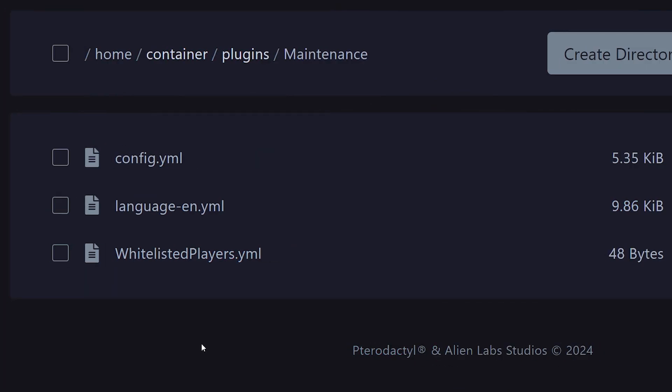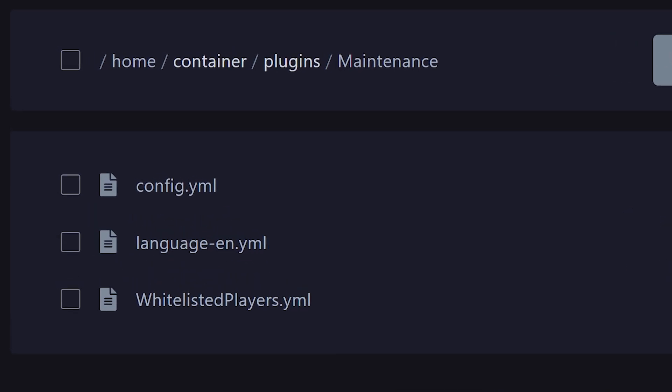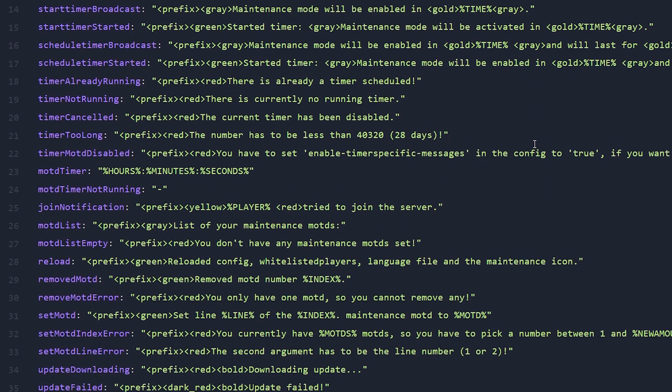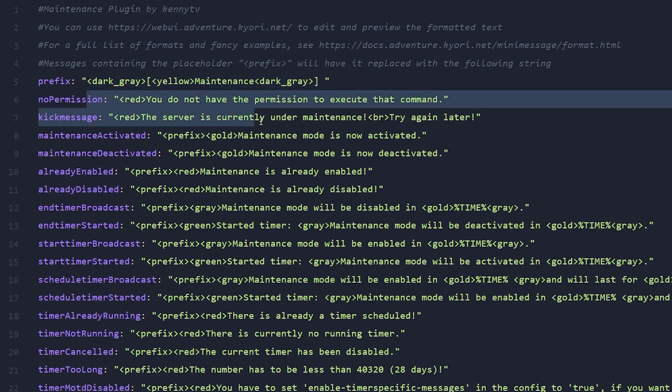Let's take a quick look at the config. Head to the maintenance folder inside the plugins folder, which is inside your Minecraft server directory. There will be the player whitelist and a language file. When you open the language file, you can change all the messages sent in-game — the prefix, the way it says things, all the feedback the plugin gives. This is useful if you want your own server prefix or different colors that fit your server style.